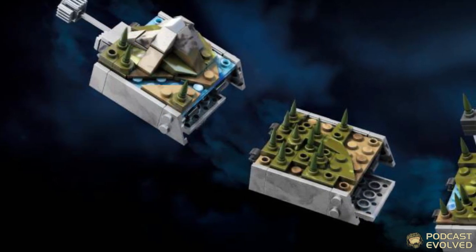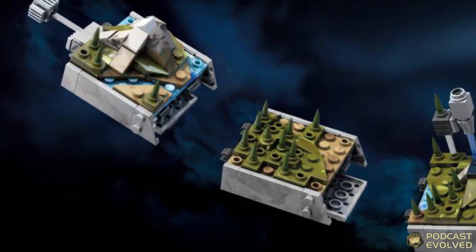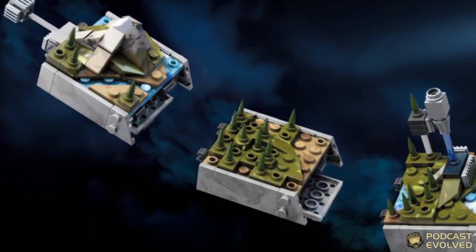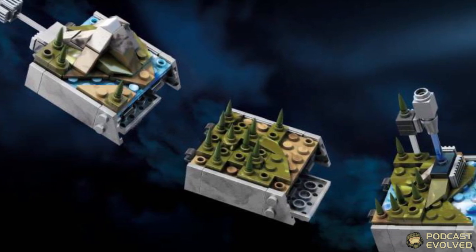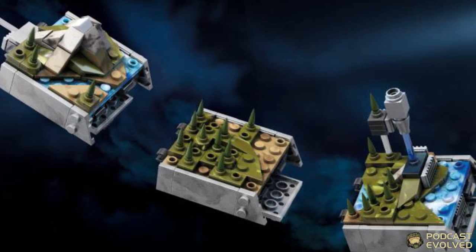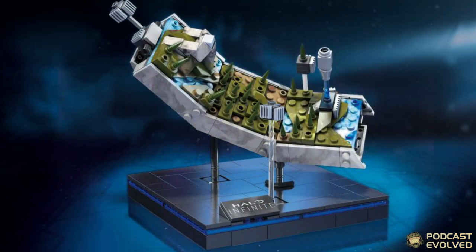Moving on, we have got something incredibly unique that a lot of us have wanted to see — a Halo ring represented in Mega Constructs format. It isn't a complete ring; it is part of a Forerunner ring installation. This potentially looks like the segment blown off of Installation 04 in Nightfall, but it does appear to have the pine trees and mountains we see on the Halo Infinite installation Zeta. If this is a blown-out segment of that ring, it suggests we may see that in Halo Infinite, which would be quite cool.